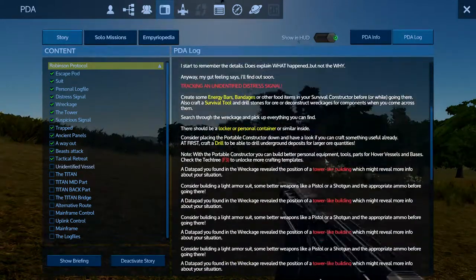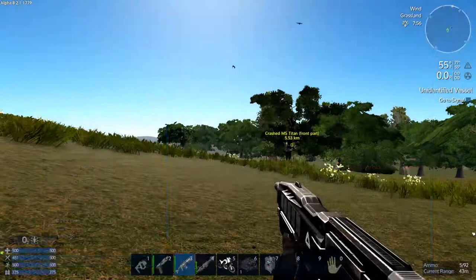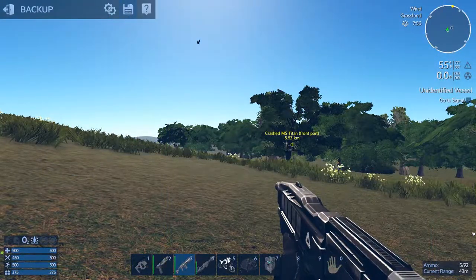PDA Log. Energy Signature Detected. The energy signature is identical to those known from the UCH command vessels. Before going there, consider building better equipment, weapons, and a hover vessel. For better protection at long travel distances, you can also spawn a basic model from the blueprint factory F2. That's the same thing I just read — why does it repeat? Or is it just because the game restarted? Okay, let's do a save right from the get-go. Always do a save.